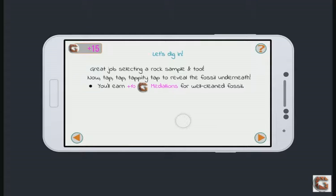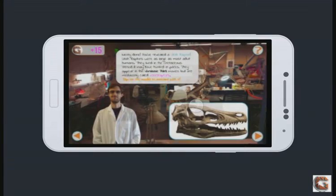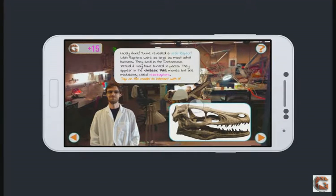Now tap, tap, tappity-tap to reveal the fossil underneath. We'll earn plus 10 GAMR Medallions for a well-cleaned fossil. So let's tap away. Nicely done — we've revealed a Utahraptor. Utahraptors were as large as most adult humans. They lived in the Cretaceous period and may have hunted in packs. They appear in the Jurassic Park movies and are mistakenly called velociraptors.